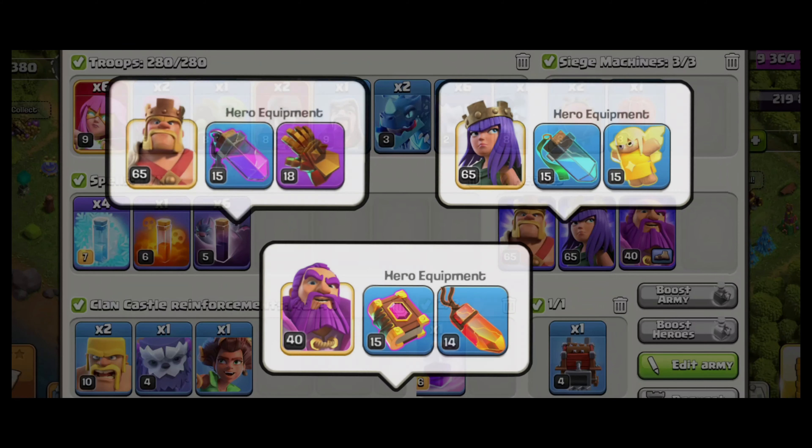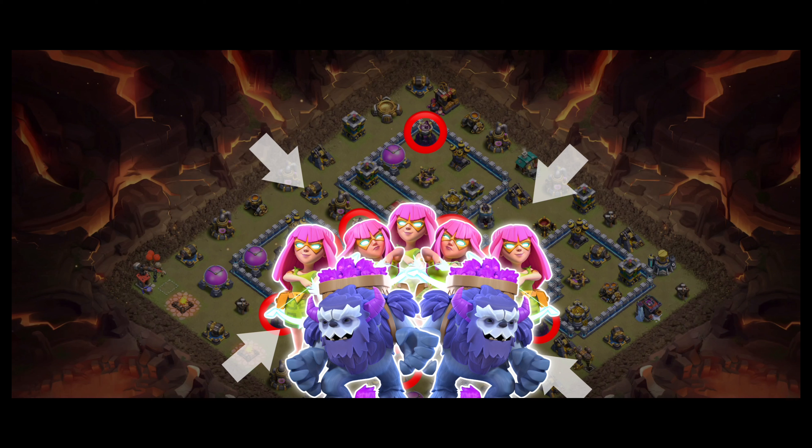Bats are too strong at TH11, but do they work at TH12? Well, check this out. The Yeti Super Archer Bat strategy is very powerful and one of the easiest TH12 bat attacks. It is basically a spam and very easy to use, so if you're looking for that, then this is the perfect strategy for you.